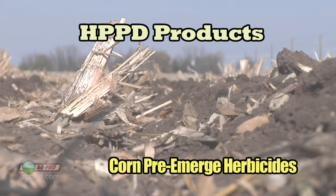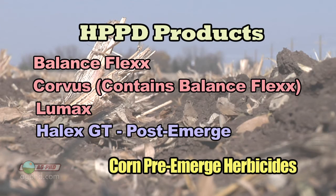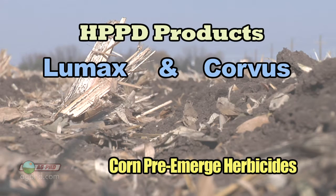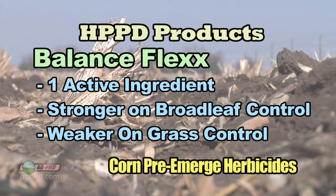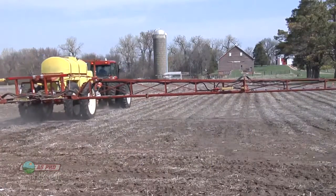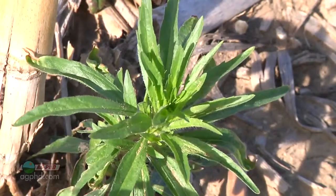Now let's talk about the HPPD options: Balance Flex, Corvus — which contains Balance Flex — and also Lumax. Some people might throw Halex GT in there, but that's really a post product. With Lumax and Corvus you've got good residual control for both grasses and broadleafs because you've got two different active ingredients. With Balance Flex it's one active ingredient that's much stronger on broadleafs than on grass. But either way we like any of those products because they're pretty good on the Roundup-resistant weeds.